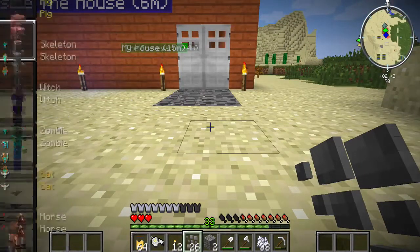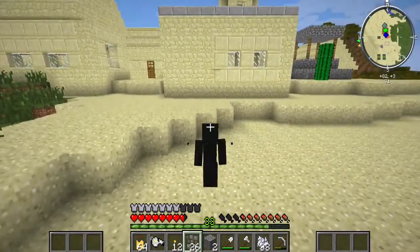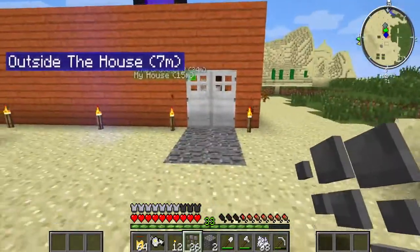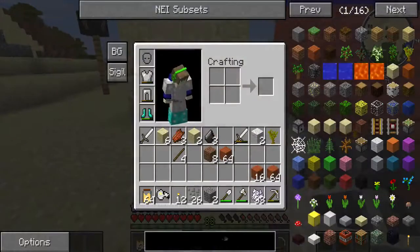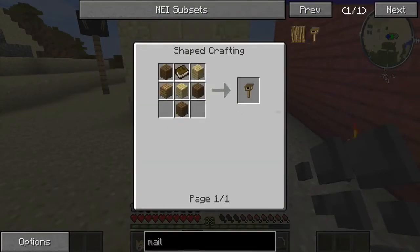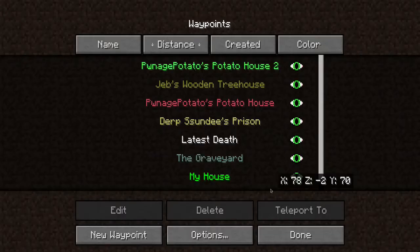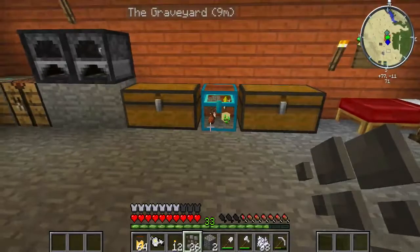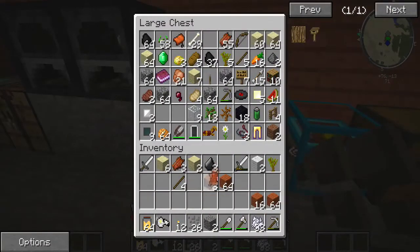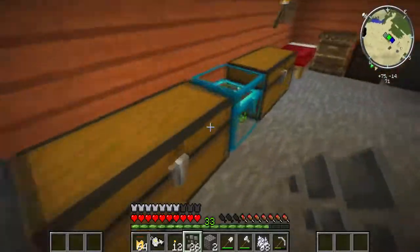Turning back into our regular self. Next, I really want to make a mailbox. This is the decorating episode, I guess. So we need a book, which means we'll need to find a cow — I think we have enough wood, of course. Do we have any leather? Yeah, we have one leather, which we'll use that paper for.